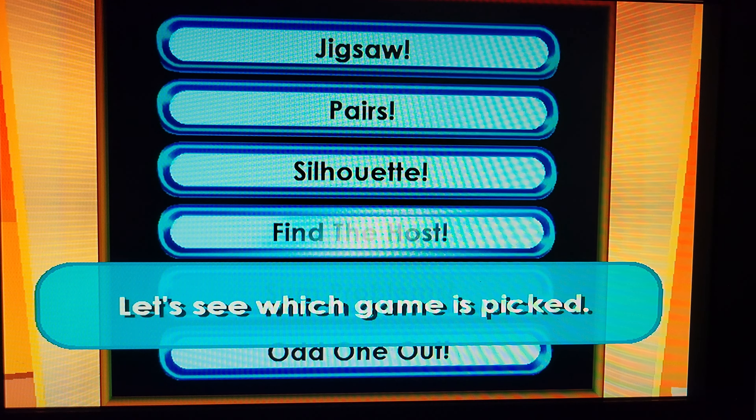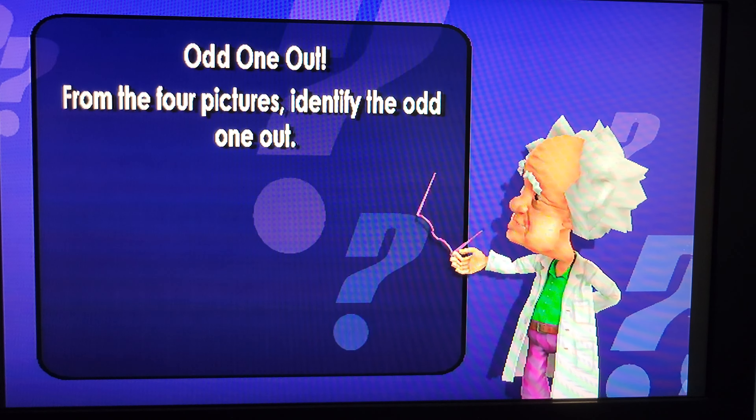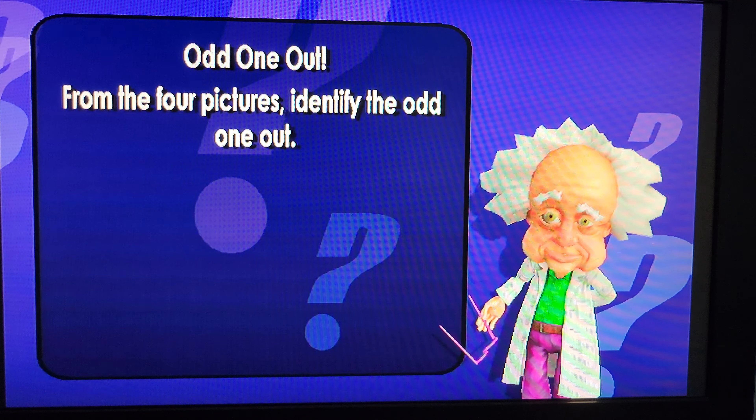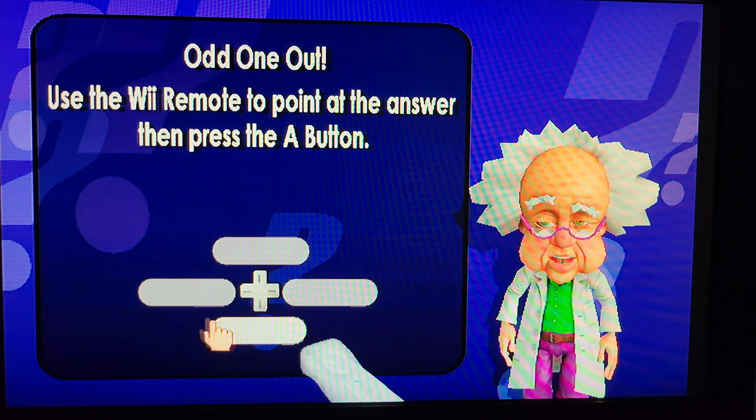Let's see which game is picked. Odd one out. From the four pictures, identify the odd one out. Use the Wii Remote to point at the answer, then press the A button.